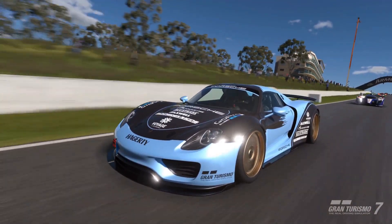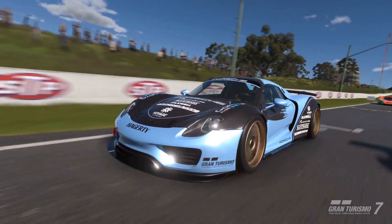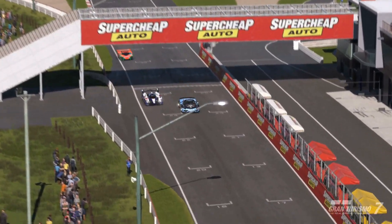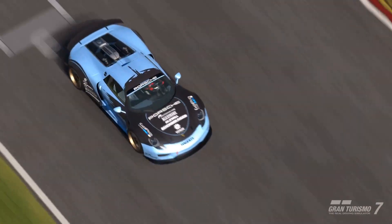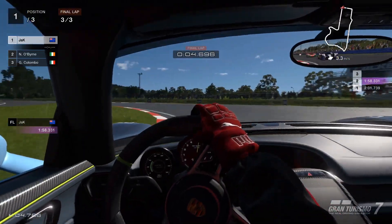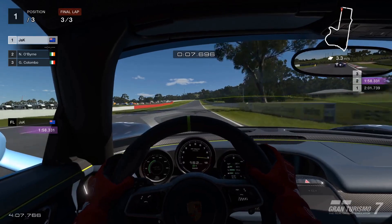In the final corner, the Toyota decides to make a dive on the inside, but a quick cross back later and we've reclaimed first from him. Nice try. We enter the final lap in first place, so another lap like the one we did before and we might just be able to walk away with a win.